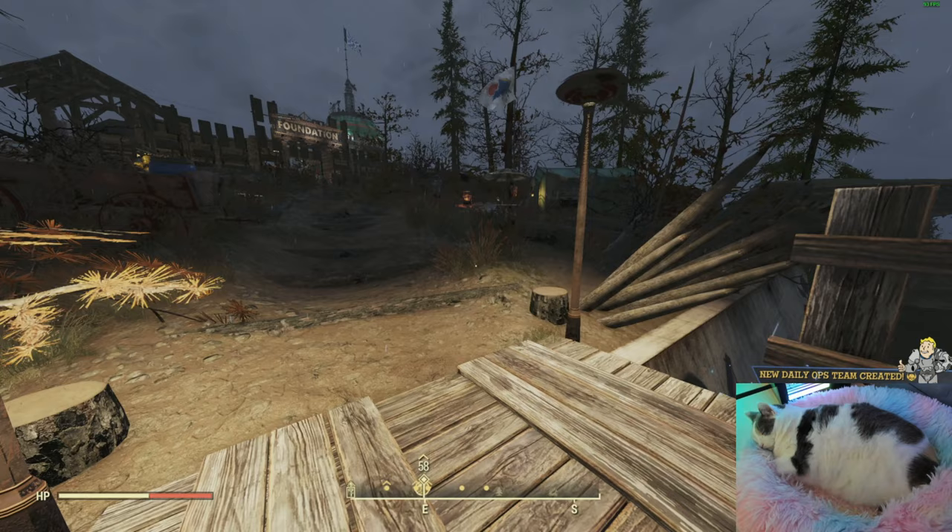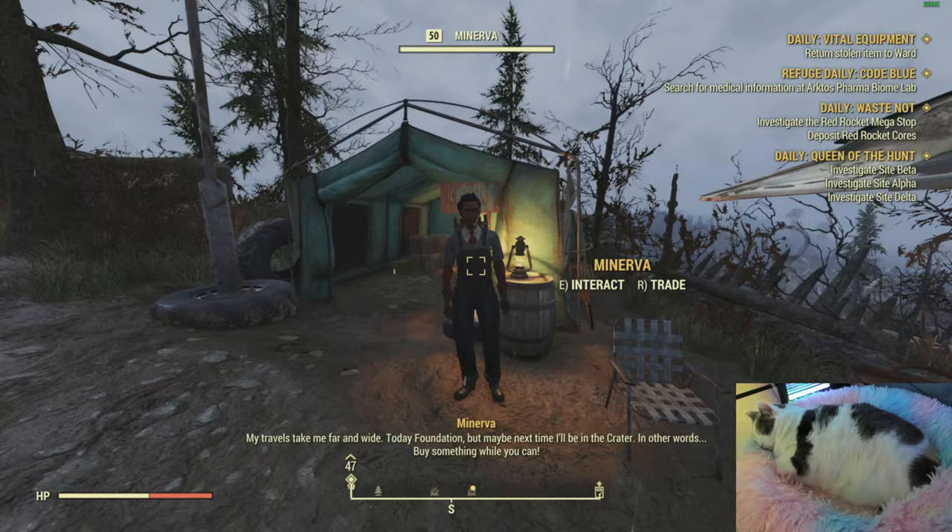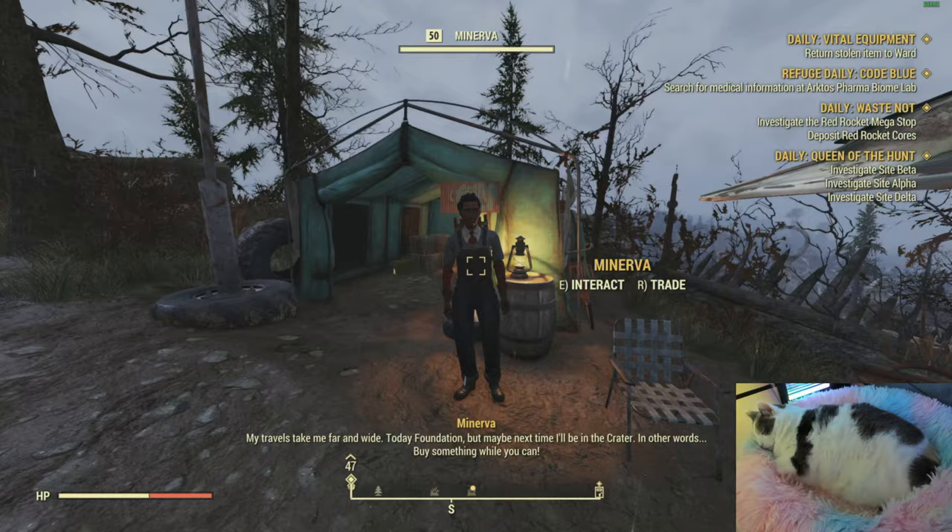Minerva is hanging out at Foundation. As soon as you're spawning you're gonna be on the bridge, you're gonna run up — you don't have to go too far, she's gonna be right on your right here. Minerva, there she is — maybe next time not be in the crater — and this is what she has for sale.